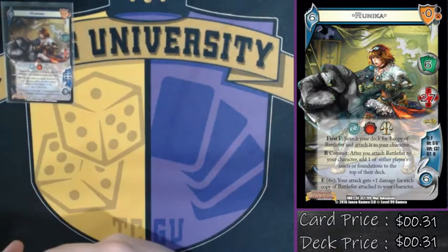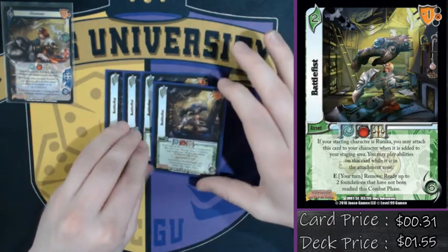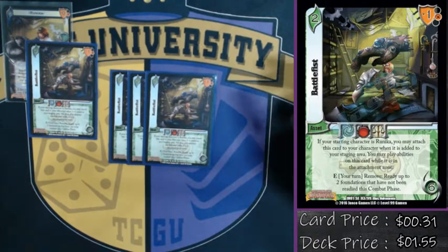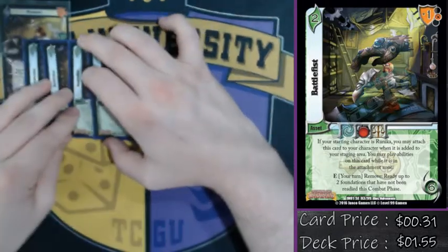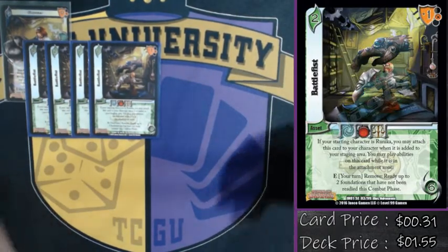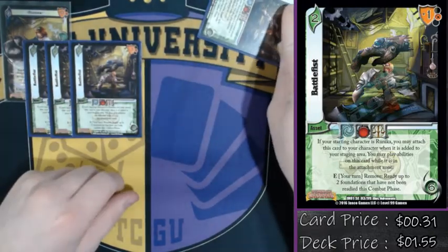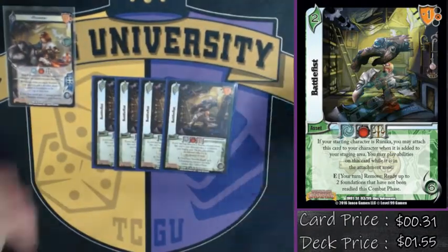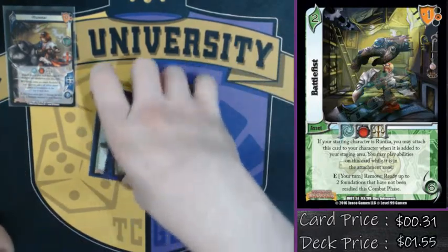I'm starting with the assets first, because of how potent Battlefist is — it's the main combo piece in the deck. We can attach it to Runica because of its ability. It readies up foundations that have not been readied. With four Battlefists attached, every time I check a four with Runica, my attack gets plus four damage, basically another attack on top of itself. As I commit my staging area, I remove a Battlefist and ready my cards back up. To beat this character, you've got to kill her fast — otherwise she amasses a big robotic army.